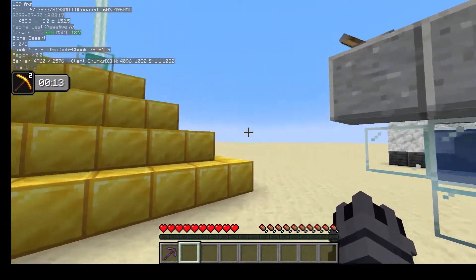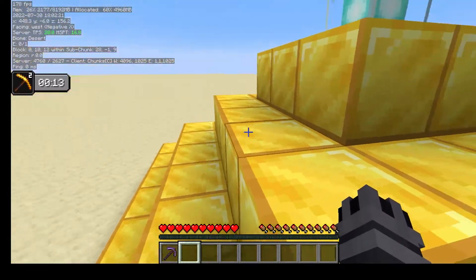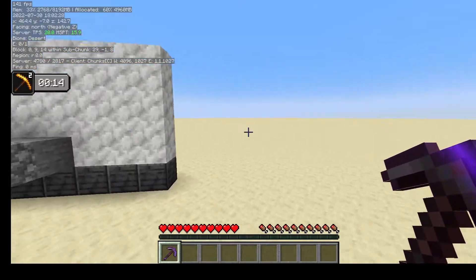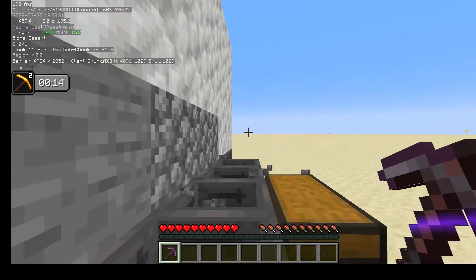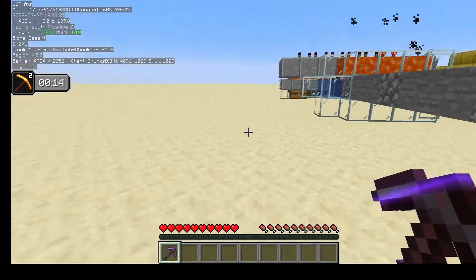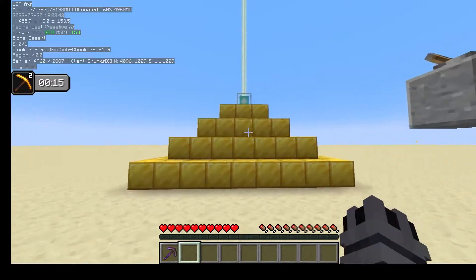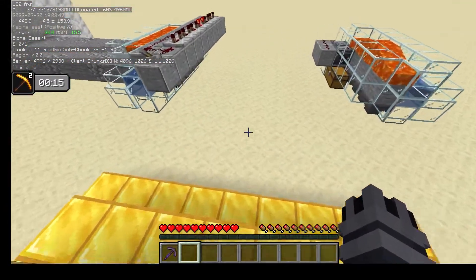We're going to start by looking at the setup. Both of these designs don't exactly require a beacon with Haste 2, but the beacon with Haste 2 makes it way quicker as it allows you to instant mine any stone. As you can see, it absolutely instant mines that stone. Cobblestone's a bit slower to mine, but all the stone is instant mineable if you have a Haste 2 beacon. I'd recommend getting one — it's a bit of a challenge, but it really improves the rates of these farms.